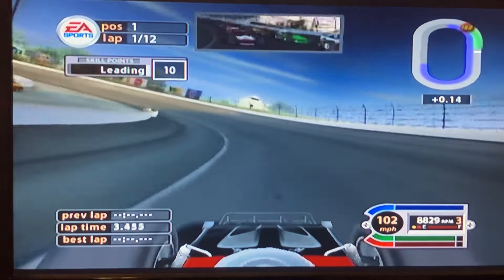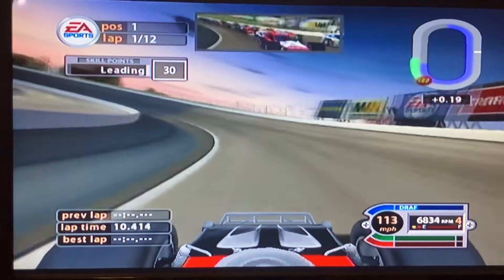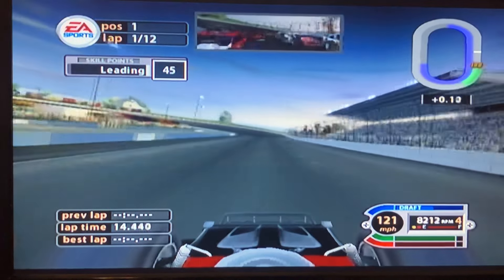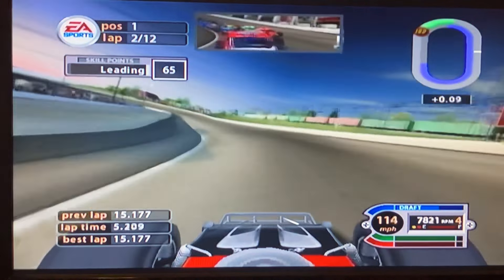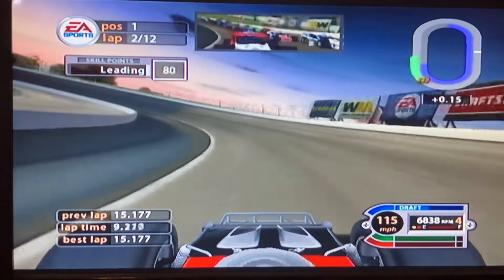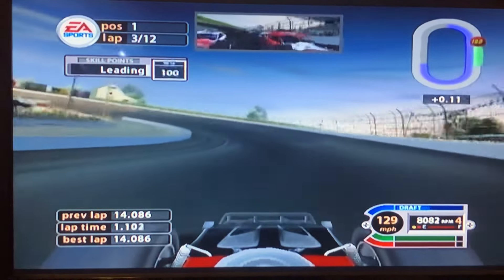I had to downshift to second to get a better start. With this game you can either race your opponents cleanly or just be a jerk, run into them, and create rivals — but I like to create allies. The green meter is for slipstream drafting and the red meter is for intimidating your rivals, called the intimidator meter.